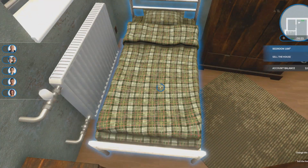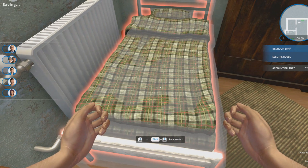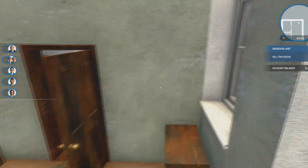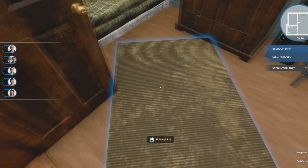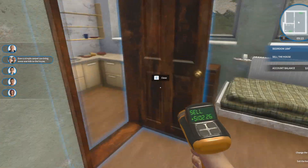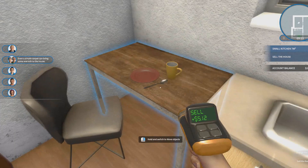I reckon we can put this bed just a little bit closer to the radiator. Perfect. Now I'm thinking we should definitely paint. I think this should go in the bin as well. Let's sell all the garbage, and then we can redecorate from the start.